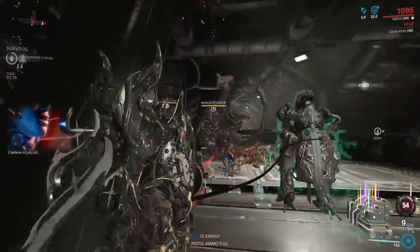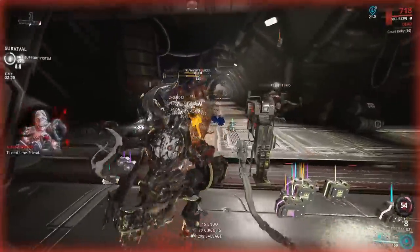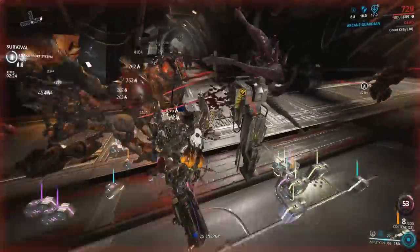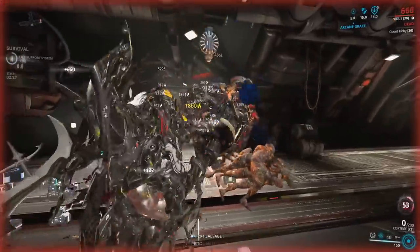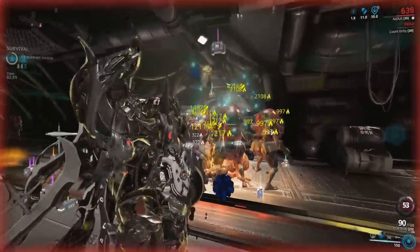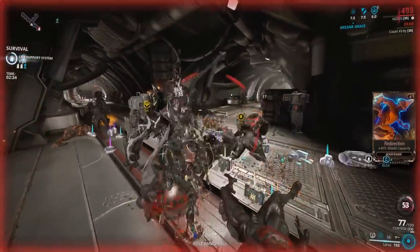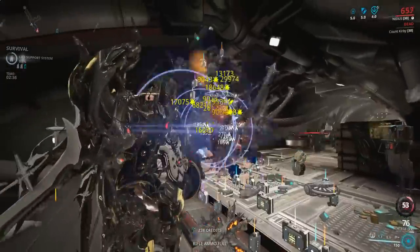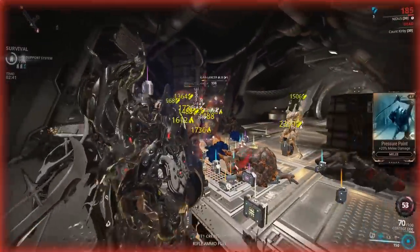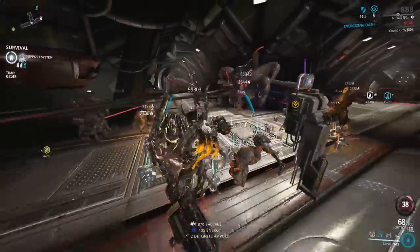The Ignis Wraith with a full build deals about 495 viral and heat damage with a 7.2x crit multiplier, good fire rate with Vital Acceleration — these mods are simply better. The Cortege with its build deals about 1094 damage, roughly double, but with a much lower crit multiplier. The Ignis Wraith also has hunter munitions support which the Cortege lacks.